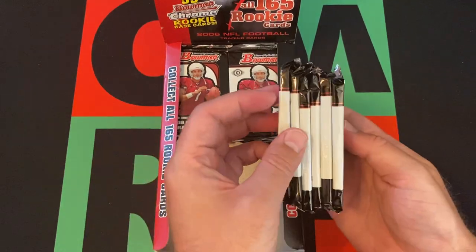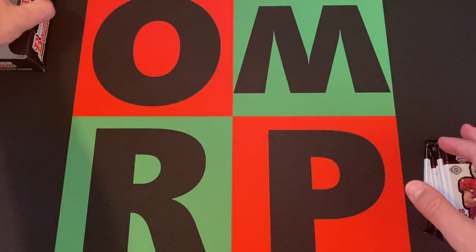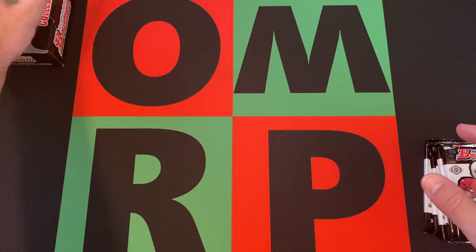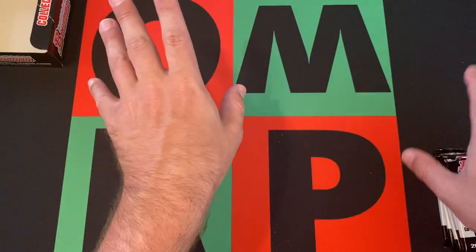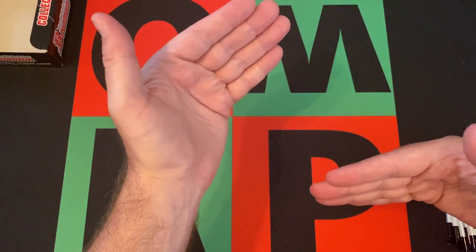We've got six more packs to go today. There are ten cards per pack — one gold and two chrome. The chromes are all rookies, but there's only a certain amount of the rookies because Bowman Chrome was its own separate thing and had other rookies.